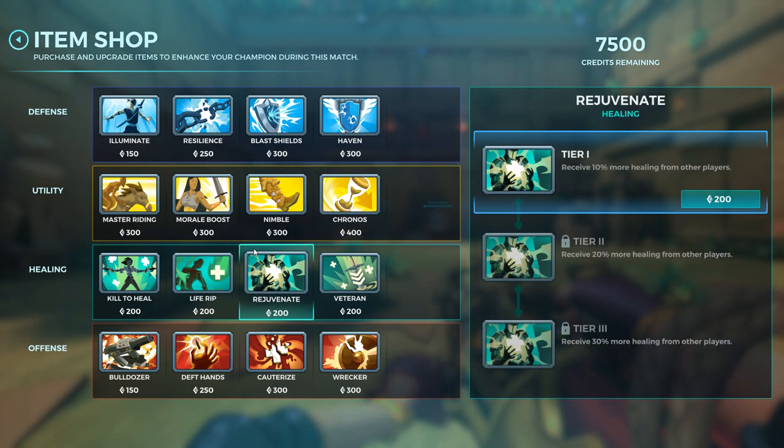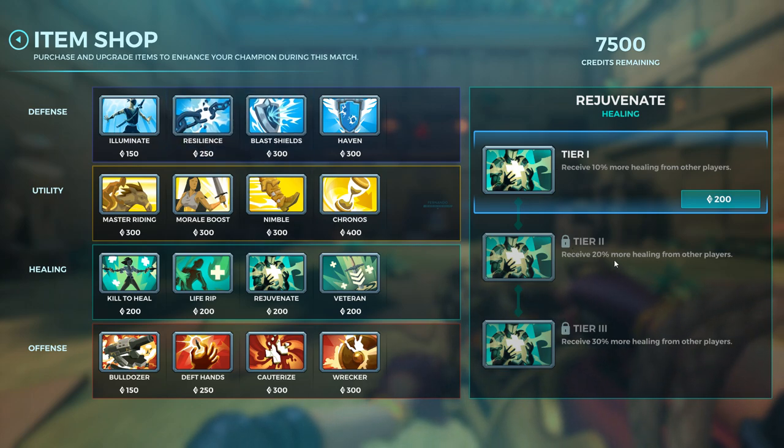The rules of the item shop: you can only buy up to four different items total across the entire item store — it doesn't matter which colors you're buying. In the old days you could only buy one item of each color; now you can buy four items of the same color if you want. Each item also has three different levels, and leveling them up improves the effect of that item. After you buy an item, you cannot take it back.